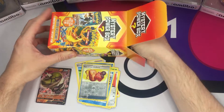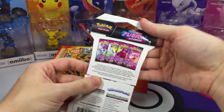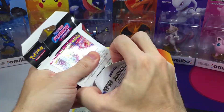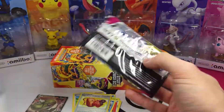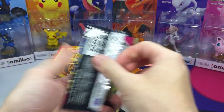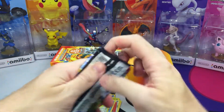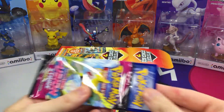Now let's reach into the next pack. What do we have here? Fusion Strike. We're going backwards a bit, but yeah, there's good cards in the set. Like if we could pull the Alt Art Gengar VMAX, that'd be cool. Let's see if we can.